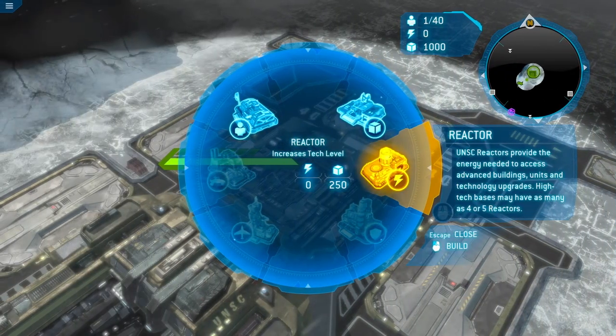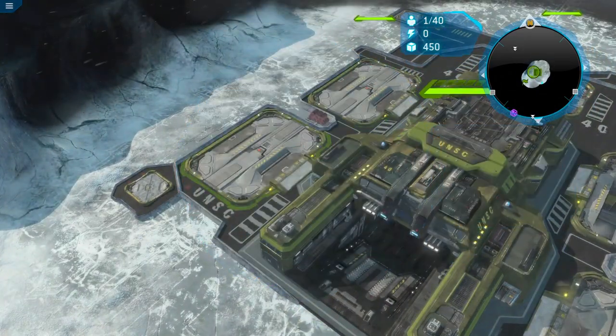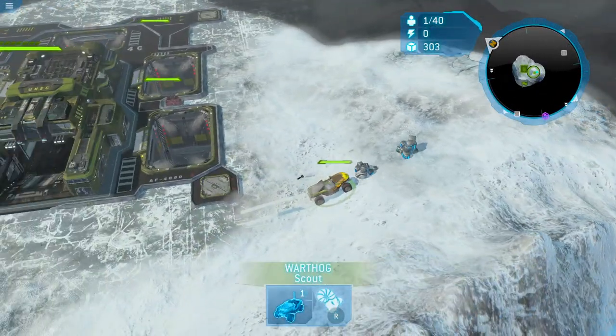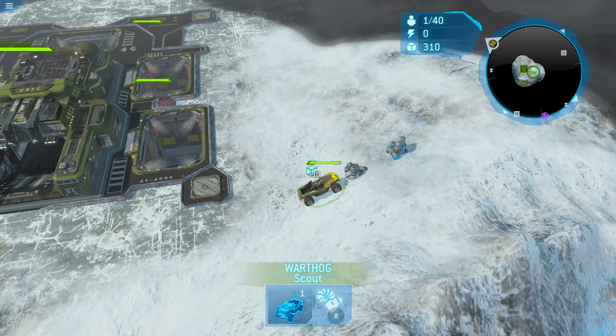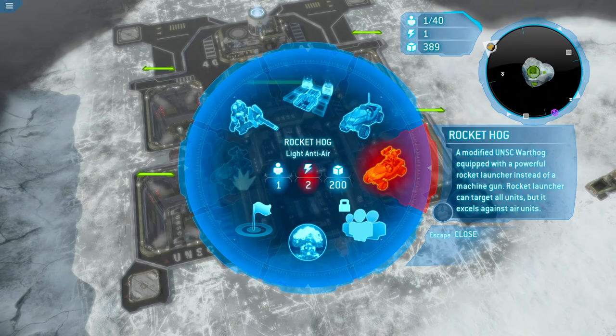We are just gonna showcase everything — all the upgrades, what's going to happen. So without further ado, we're just gonna jump right into it. We are going to get a supply pad. Now what we couldn't do last time, because we only got to use the Marines, the Spartans, the Warthog, and the Rocket Hawk.